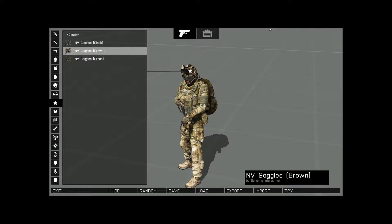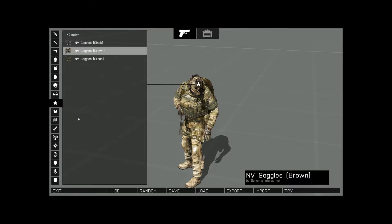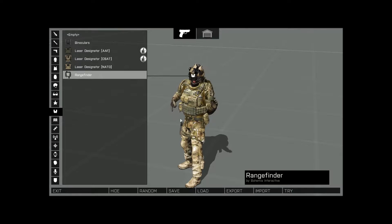For night vision — black, brown, or green — it really doesn't matter. Since black and green wouldn't really go with this setup, I went with brown. Basic loadout for me: binoculars are completely worthless. I understand if it's an immersion thing, but laser designators — if you're not a JTAC, you really don't need one.